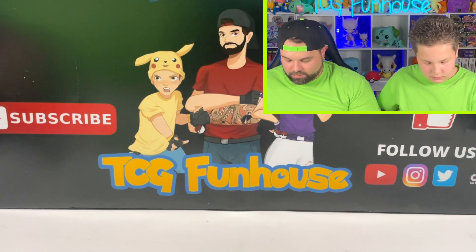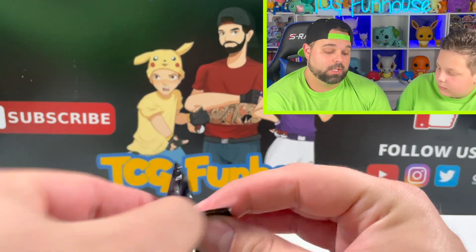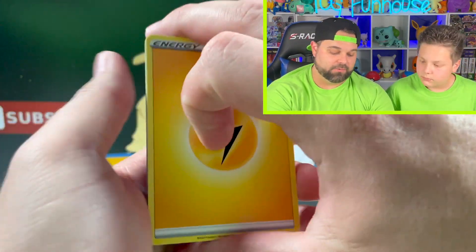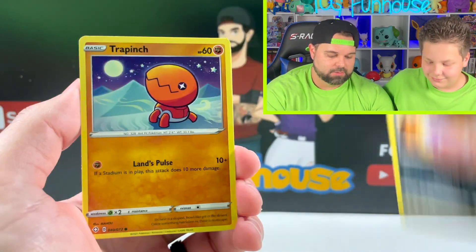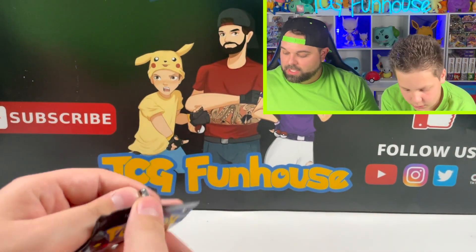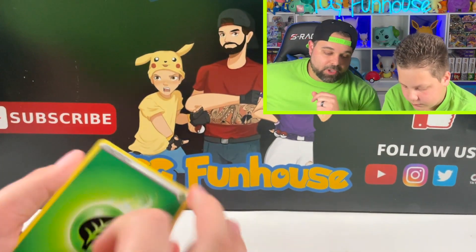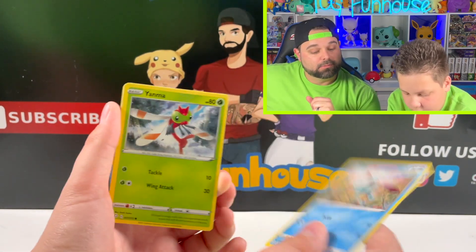I just realized that Swanna is the evolutionary form of Ducklets. Really? So we pulled a shiny one. Shiny dragon pull — we're due. You know what would really make this opening? A shiny Charizard. We need you, shiny Charizard. Please come into our lives. I am so sick of all of my friends pulling the Charizard and me not getting it. Let me know in the comments section — how have your Shining Fates openings been? And have you pulled the shiny Charizard so that way I can cry myself to sleep?